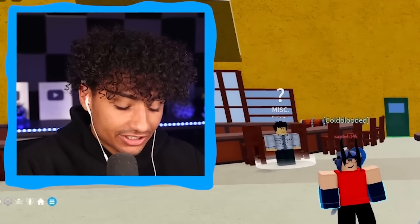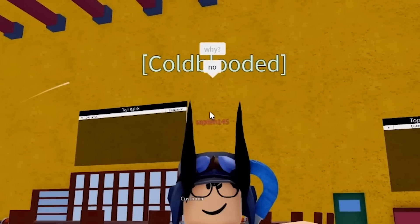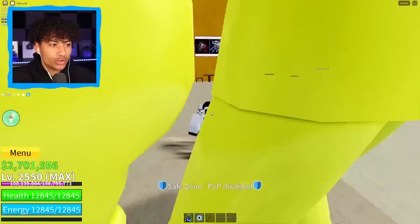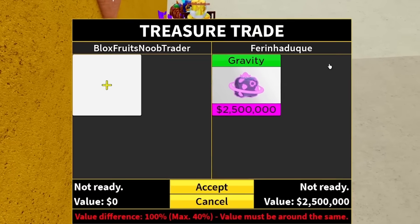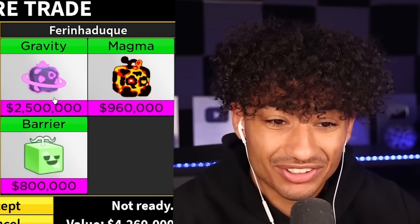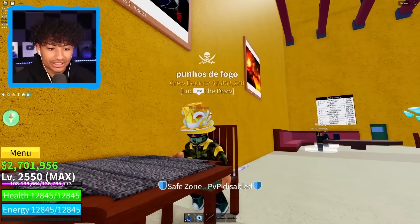Our first person is Farinhadu — we show him permanent Kitsune. Is that all you have? Gravity fruit? Do you have anything better? A magma barrier — this is not starting off good. Should I troll him a little bit? I hit accept, he said 'please,' and then I cancel — psych! I'm sorry bro, that does not deserve perm Kitsune. We're going to sit here and wait for somebody new.